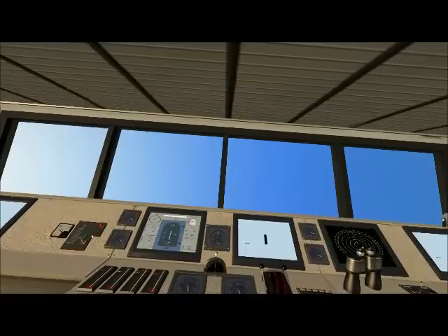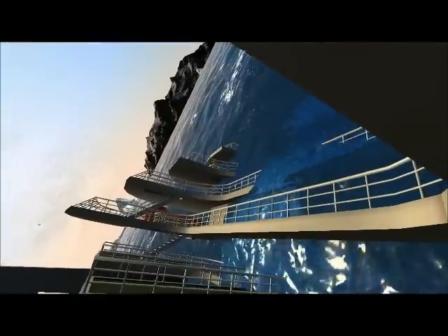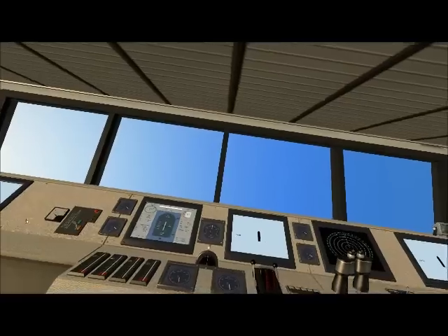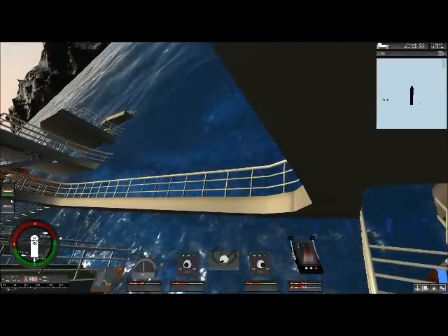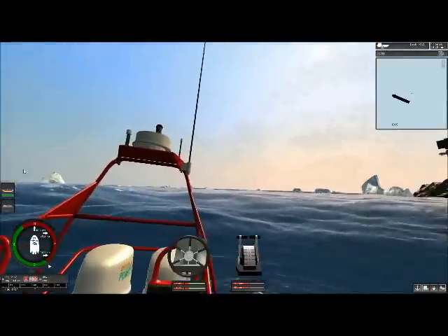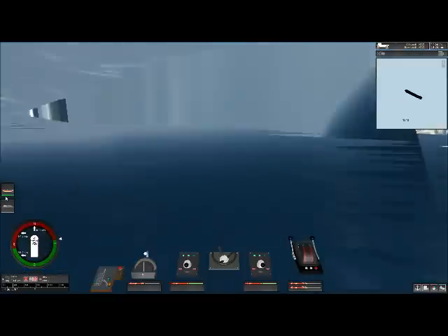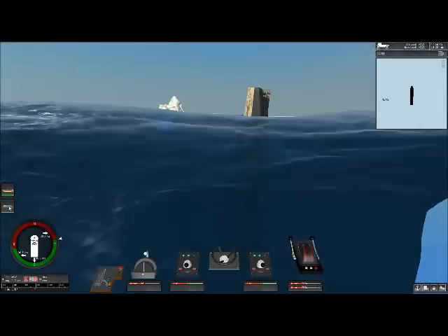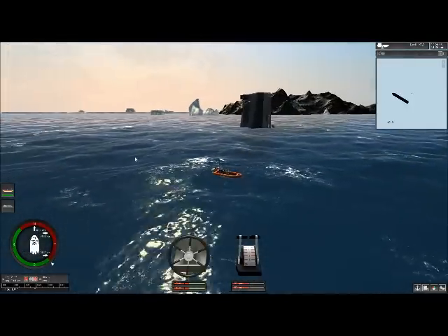So if we change to that view — see, there we are. And if we come over here, see how the whole boat is basically just disappearing. I reckon that view looks more interesting. That's pretty funny. Okay, there we go. Well, we'll just try something — see what happens when I switch to this boat, and the ship basically disappears right under.